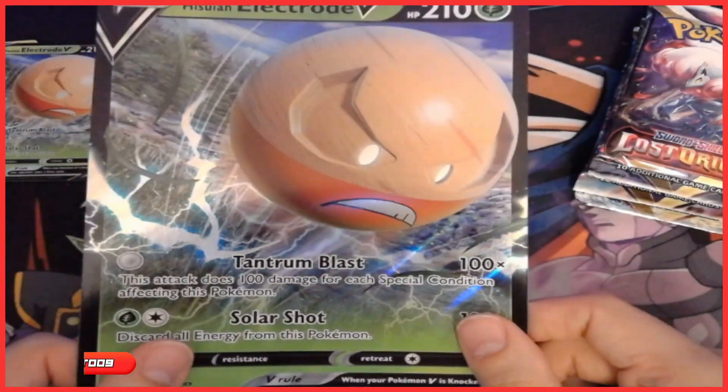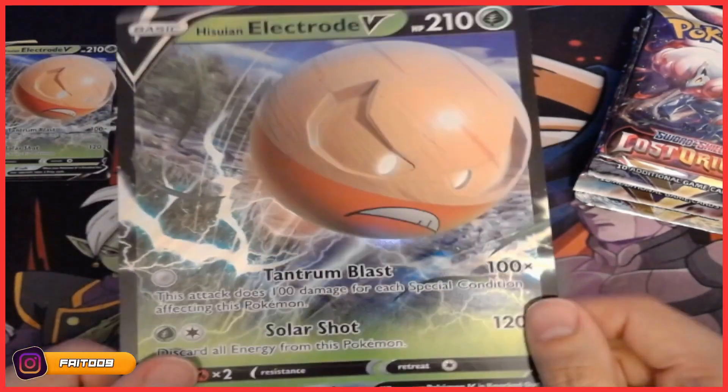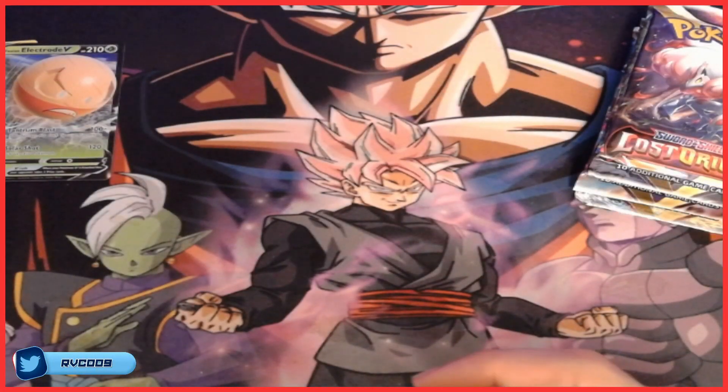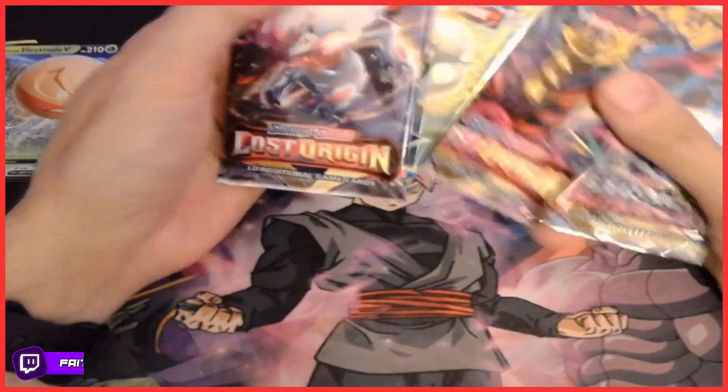Do we use this competitively? Is this even playable? What does this do? Is this like a Dynamax form? I don't know — I want to put this to the side, but if you know, let me know in the comment section below. All right, we got two Lost Origins, one Brilliant Stars, and one Astral Radiance.